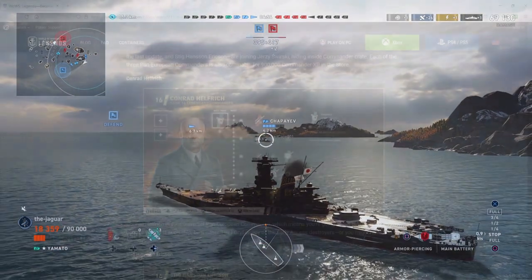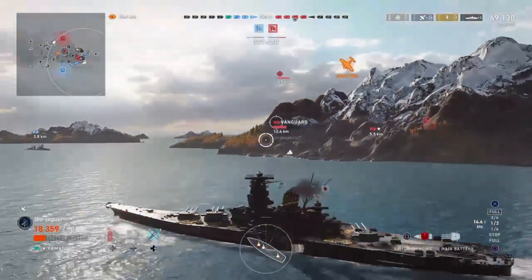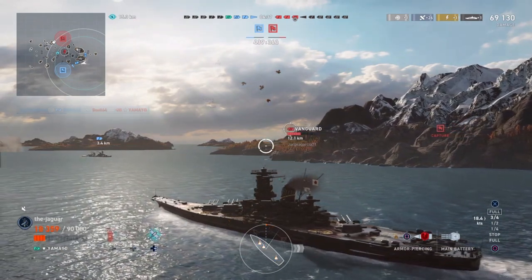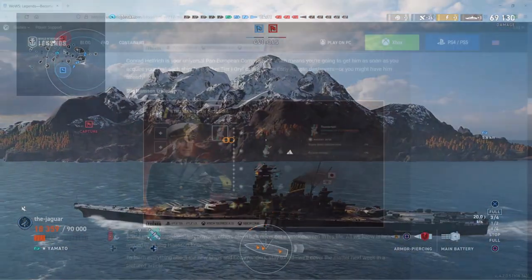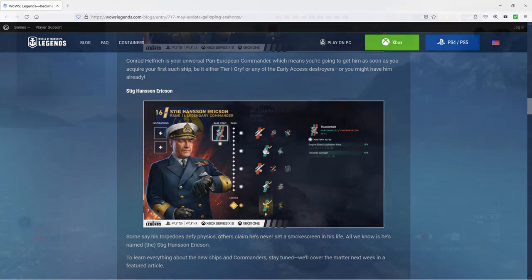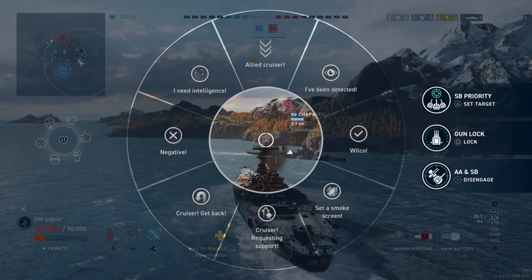There are two new commanders. Conrad Hilfrich was stealthily added to the officer ranks in the last update — you have to wonder how many people bought the Örkan thinking they were going to get Sworsky and ended up getting Hilfrich instead. The other commander is Stig Hansen Ericsson — kind of sounds like Sig Hansen from Deadliest Catch fame.